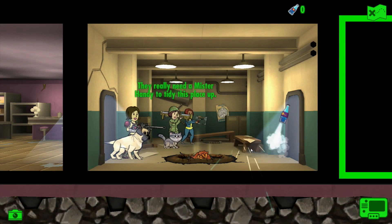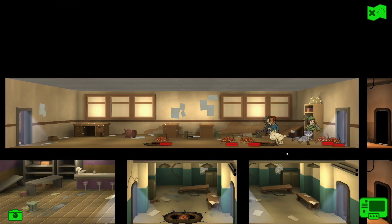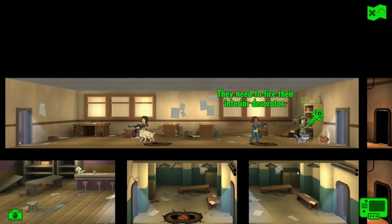The rocket launcher's a bit overkill, but hey, we found a quantum. More bad guys, more radroaches - they really do love their radroaches. Five of them. Ooh, that missile launcher is good. So let's see what we got - stimpak, a glove, and some Rad-Away.